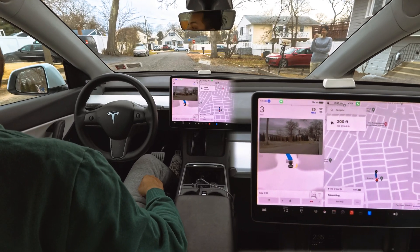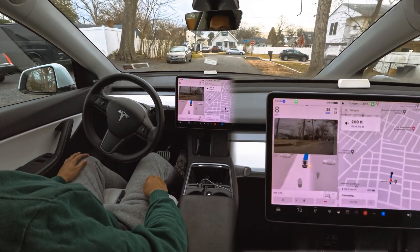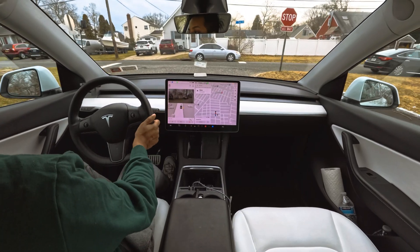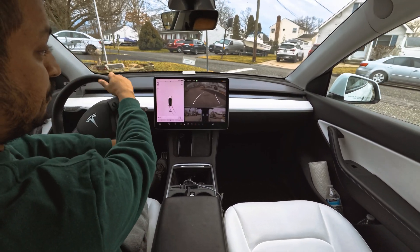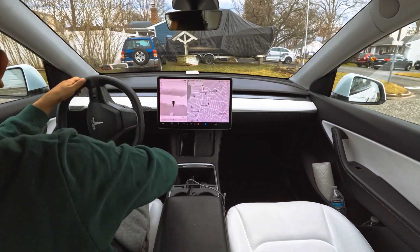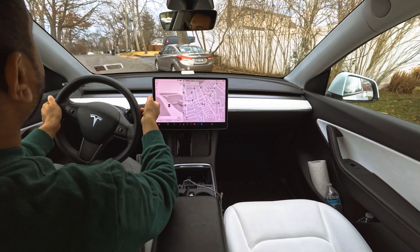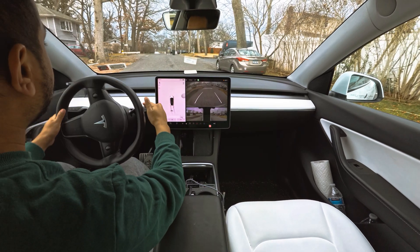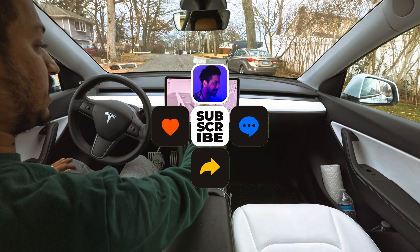The car avoided the garbage can perfectly. It could have easily gone from the left side since there was more space, but it decided to stay in the right lane. It avoided my wife as well because it got a little confused — there was a person standing in the road and also a garbage can. It hesitated, adjusted the steering wheel, and then moved forward pretty nicely.